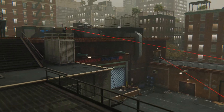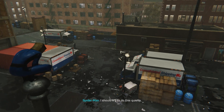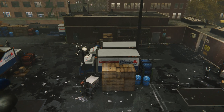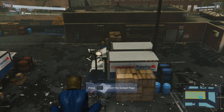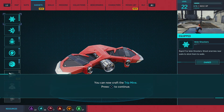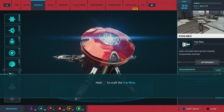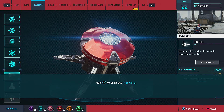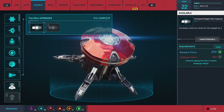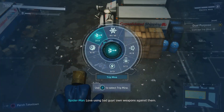Consolidated Shipping — a lot of guys. I should try to do this quietly, but also with style. Gadgets — we've got the trip mine. I can use that stuff I found at the recycling center. It does exactly what you'd expect — not incredibly useful, but if you want to be stealthy and show-offy, it's perfect. Still need challenge tokens, but we'll get that soon. Love using bad guys' own weapons against them.